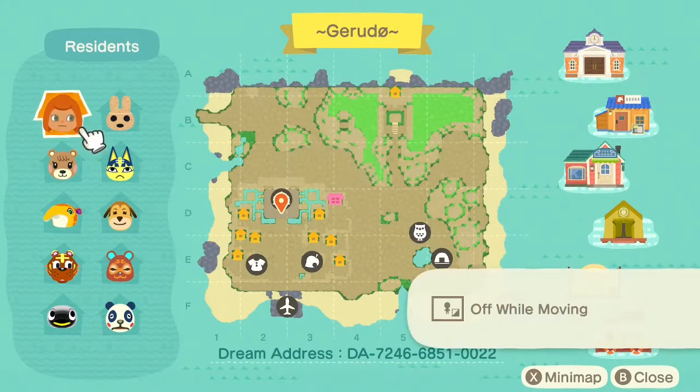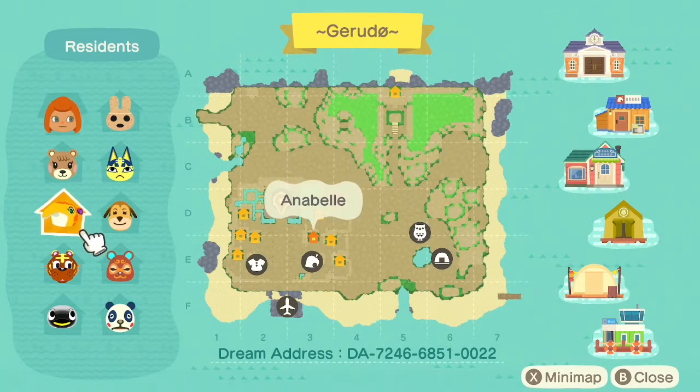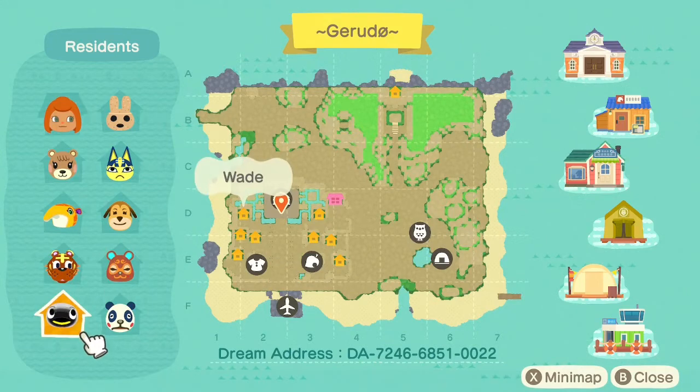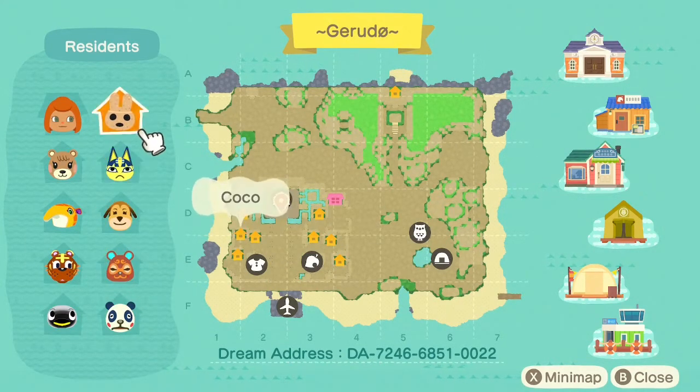Let's have a little look at the map. So we have Sophie who is our main island resident, and then Maple, Annabelle, Bangle, Wade, Chester, Clay, Maddie, Anka, and Coco.